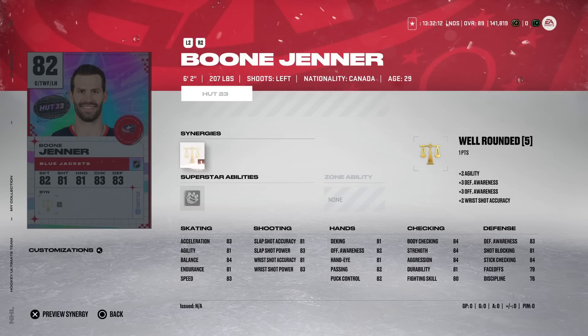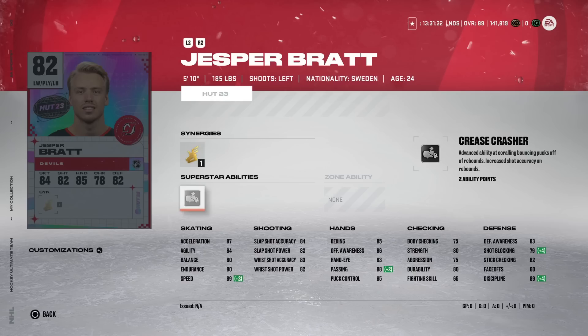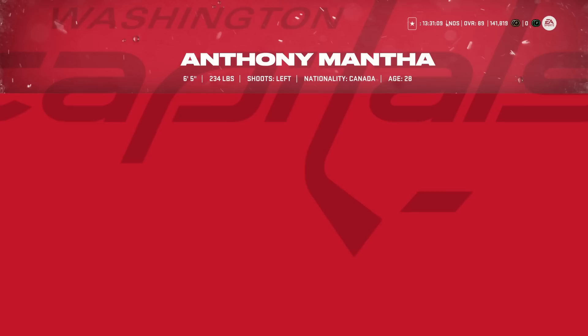The 82 Boon Jenner is six-foot-two with 83 speed and 83 acceleration and 79 on the faceoff. 79–80 is around my cutoff for centermen, and unless you're a Blue Jackets fan I can't talk myself into this one. Jesper Bratt from the New Jersey Devils is definitely a usable left-handed winger — 89 speed, 87 acceleration, mid-80s shooting and hand stats. He has Crease Crasher, which may be more impactful in NHL 23 given how effective rebound shots are, but it's situational.